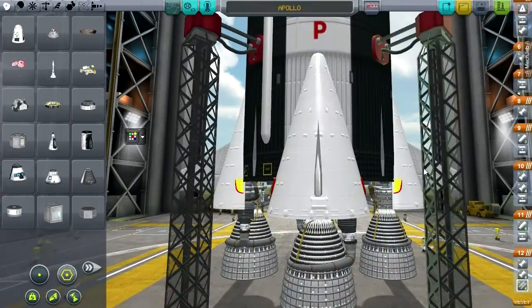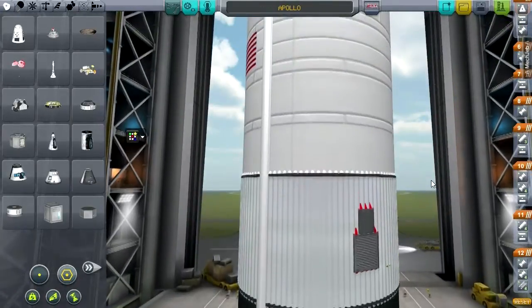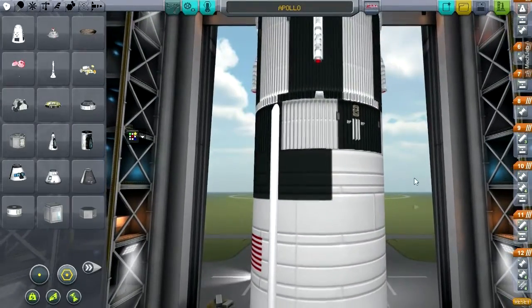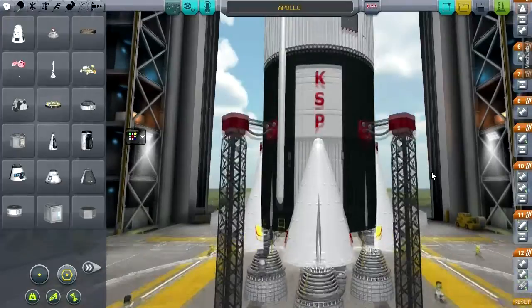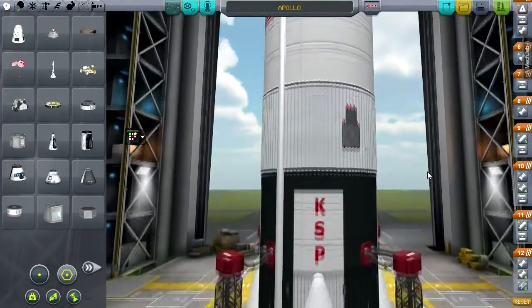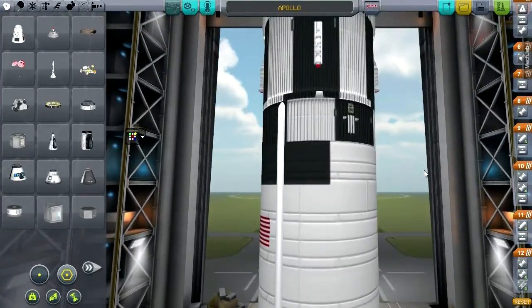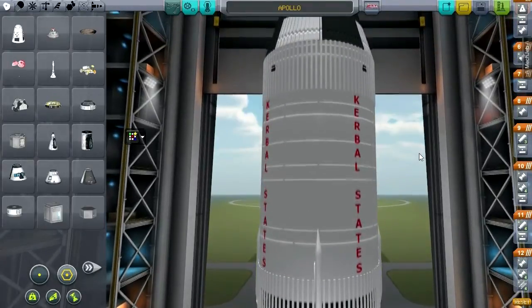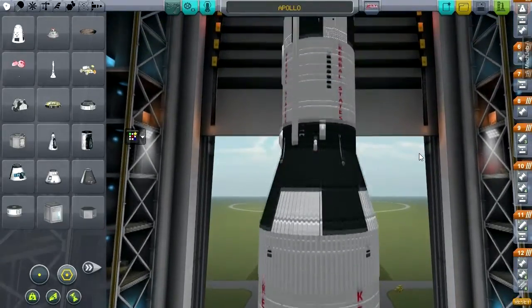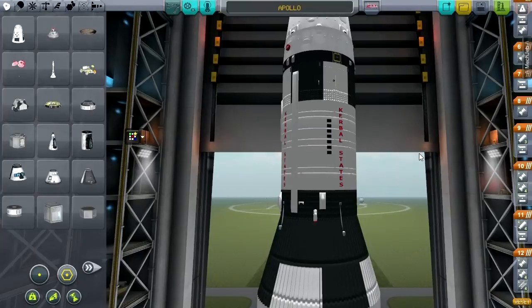Let's bring it out here. Important to note that this is a Saturn V built for Kerbin, so it has some significant differences from the real Saturn V that I'll be talking about. First I need to mention some mod dependencies. It requires Raster Prop Monitor for the interior view — I've got version 0.16. I highly recommend Kerbal Joint Reinforcement, and the mod maker does as well.